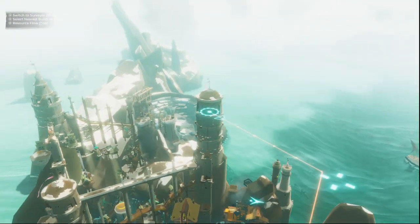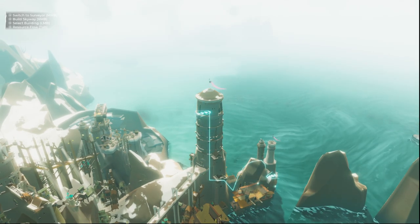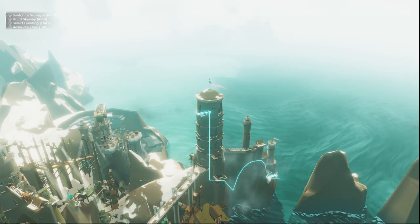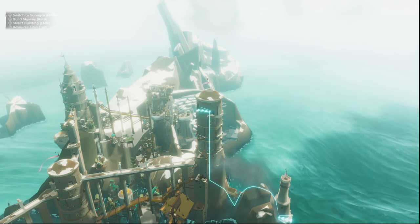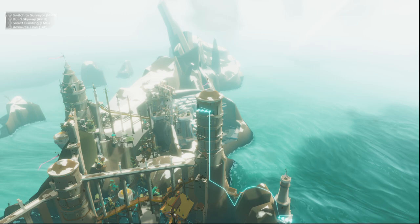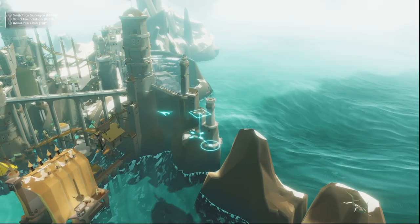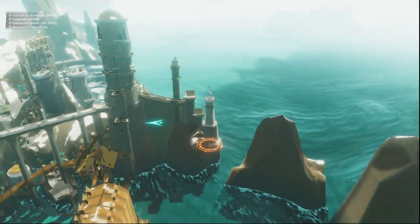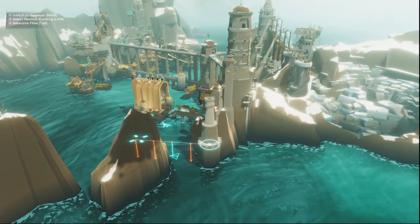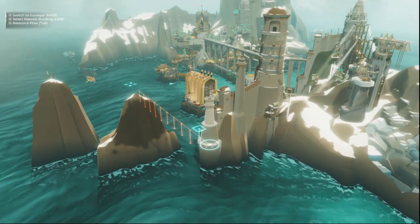We lack the metals to build this structure — make sure this location is connected and in range of an ore mine. All right, so we just need more. Let's put another one somewhere. Ship only carries wood and workers — that's not good. Oh, you carry everything — all right, now I need you to connect to there. Let's make that much nicer — there we go, that's much nicer. Now we've got multiple sources coming in, so that should help. Looks like we're gonna need more resources.